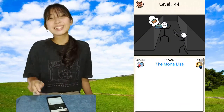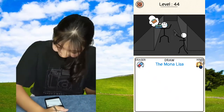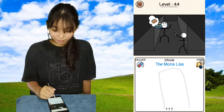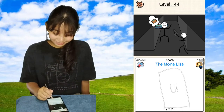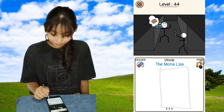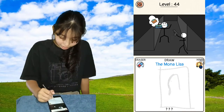Mona Lisa! I'm going to be Mishy Da Vinci! How do you draw Mona Lisa? I'm just going to draw the frame. And then I'm going to draw a girl. It's a U. Oh my god. Frame. And then a girl with the hair.